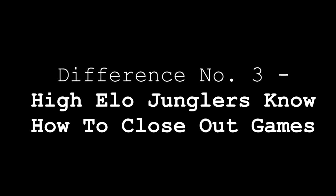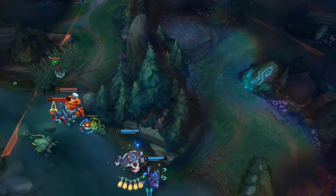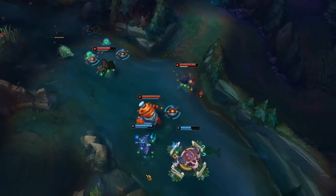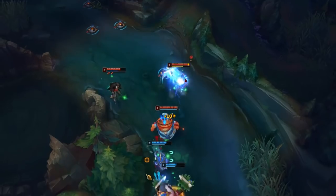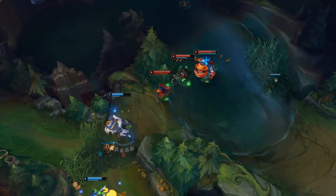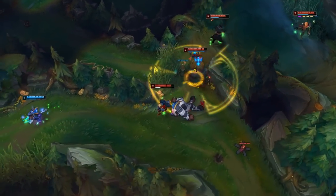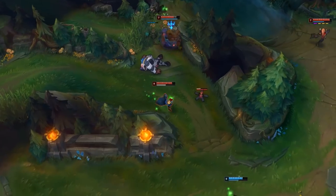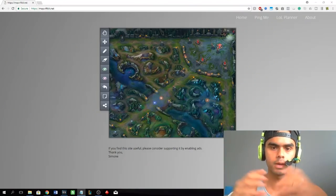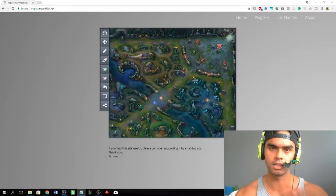Difference number three is that high elo junglers know how to close out games when they have the lead. This is what I call the bronze curse. You could give one team in bronze 10,000 gold extra and they still won't know how to close out the game. Just be aware that the strategy I'm about to give you applies to maybe 70% of situations in League of Legends.